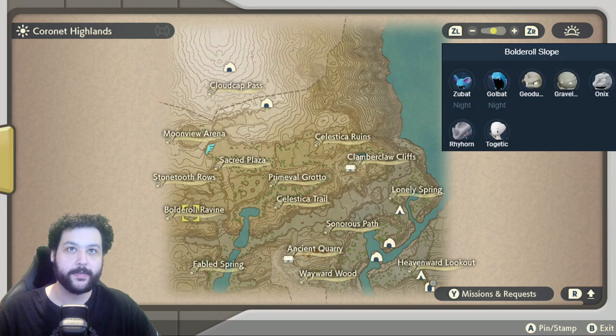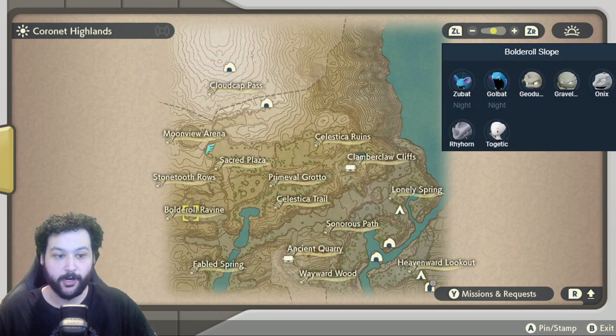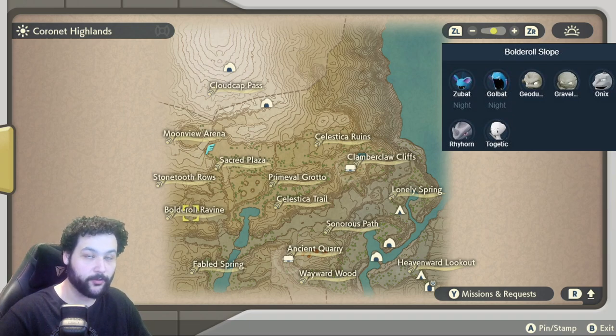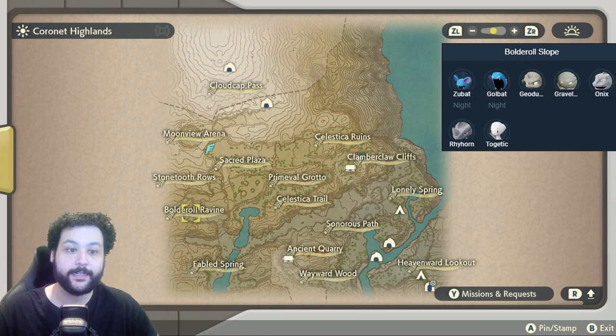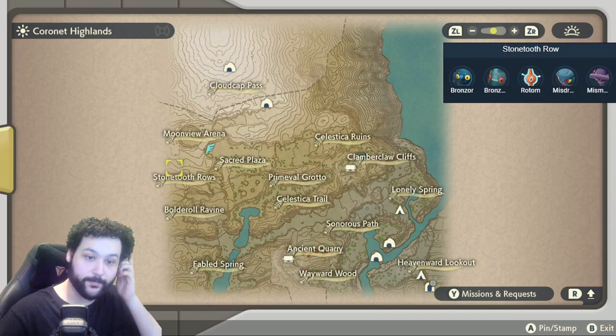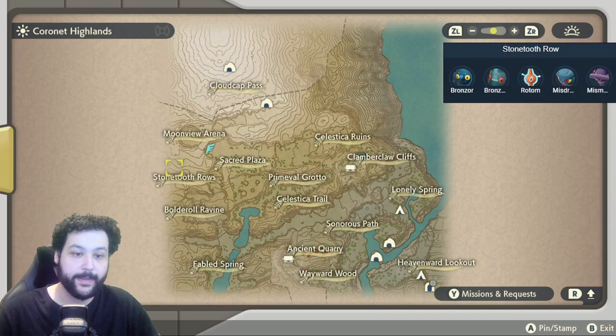Going up to the Bolderoll Ravine, this is going to be the best place to farm Graveler in the game for the Black Augurite. There is the Alpha Golem as the most notable spawn. Then going up from that to the Sawtooth Ravine, you can get Misdreavus, Mismagius, and Rotom here — and that is an Alpha Mismagius.